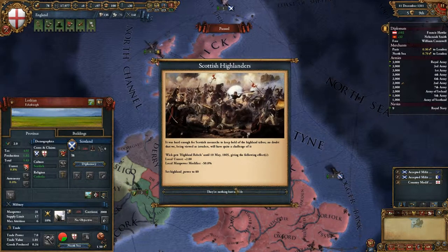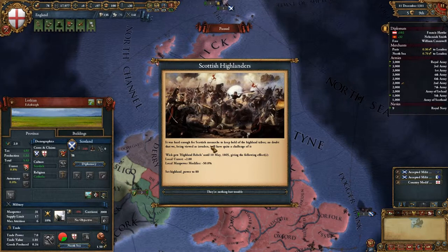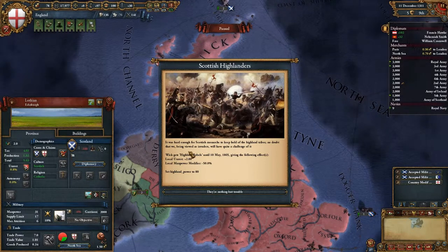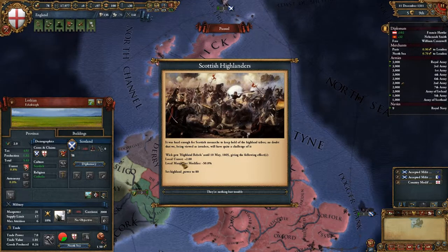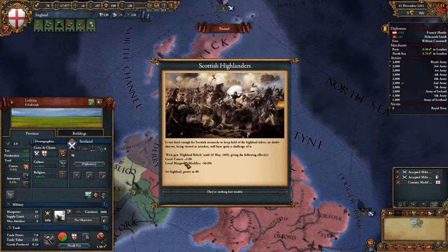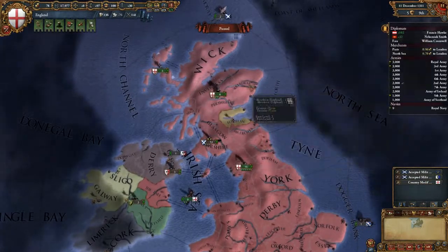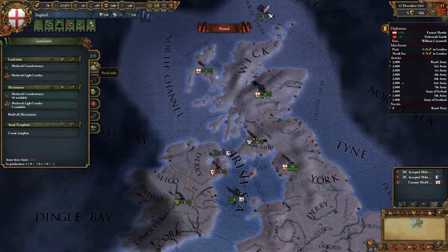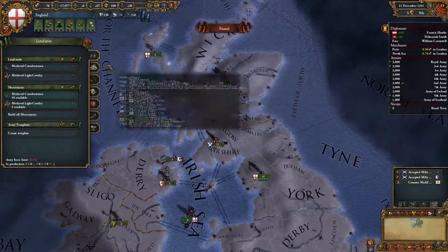Scottish Highlanders — it was hard enough for Scottish monarchs to keep hold of the Highland tribes, so no doubt that we, being viewed as invaders, will have quite a chance of it. We get Highland Rebels for quite a lot of time, and a rest manpower modifier, so we will now have to really deal with the rebellion. Let's first get our money straight — we'll need to kick out six units.